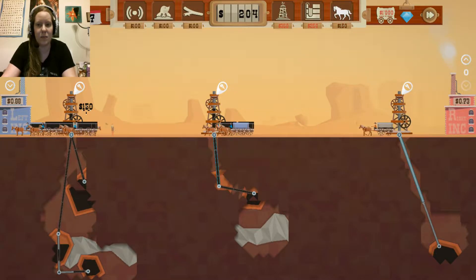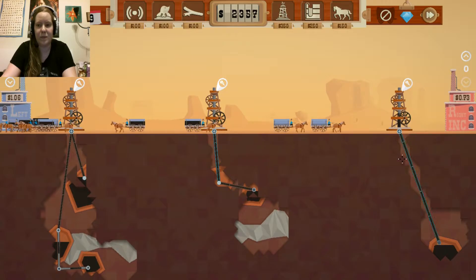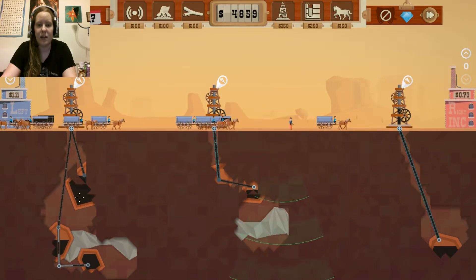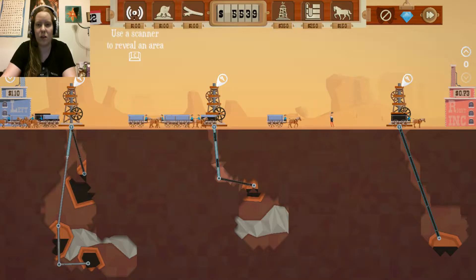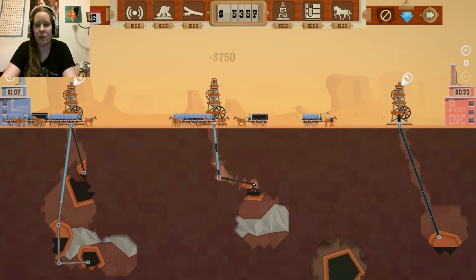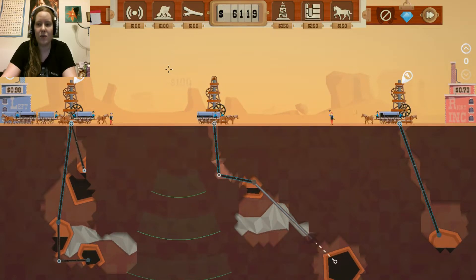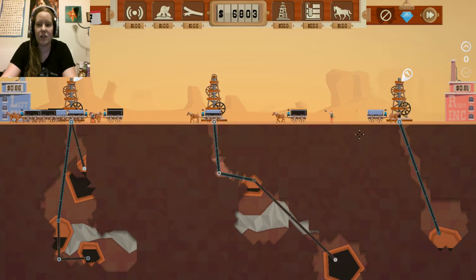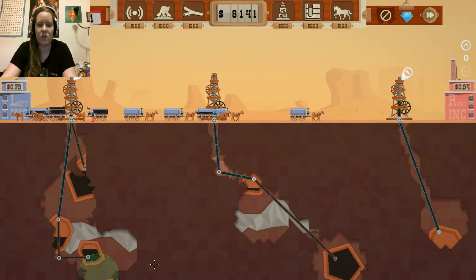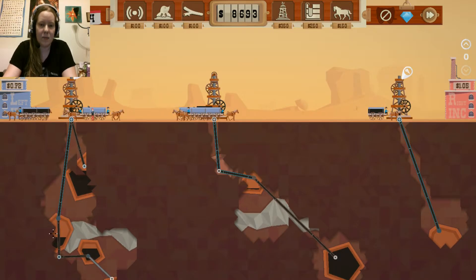Oh my gosh, I'm doing a dumb. We need the speed upgrade — we just do. Then I need to know if there's any more oil in the ground. There is more — I love it when there's more oil in the ground. I don't think we can get away without drilling through rock this time. We're selling for a pretty good price right now still. He found more here. Oh I do see it — it's right here, right at the bottom of what we can currently see on the map, but it is there.